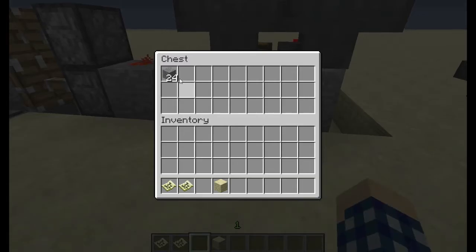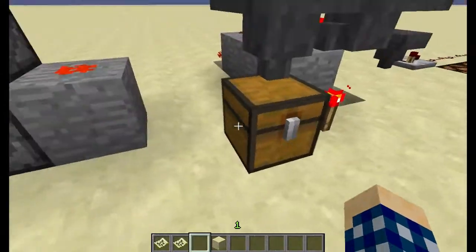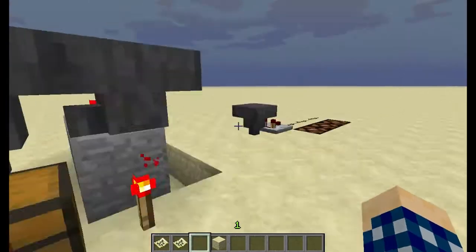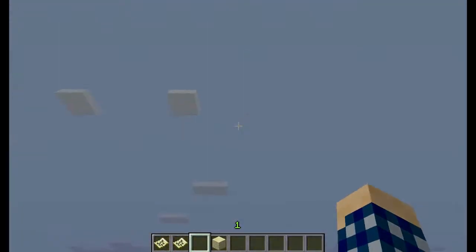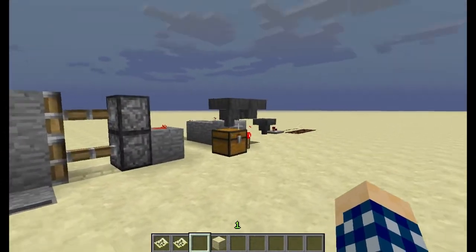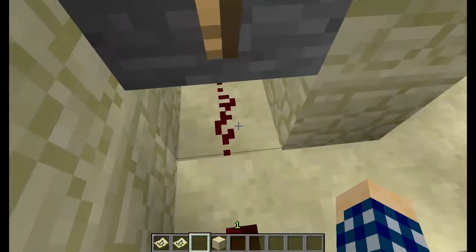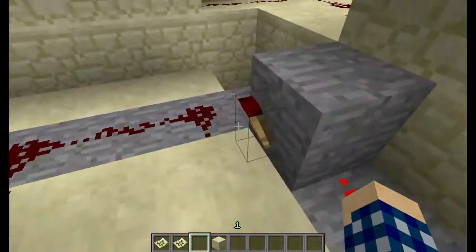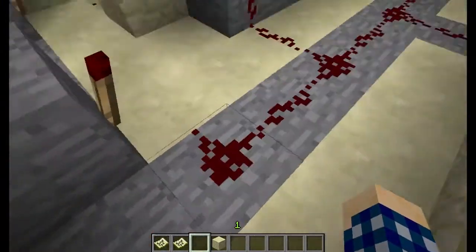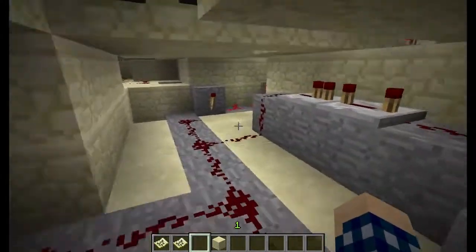It doesn't show because it's a trap chest — that's right — it's locking this. Now there's 22 left. So I use this basic thing right here: it locked it, and whenever this torch turned off, it would turn off this NOT gate and power this door from below. And that's basically it.